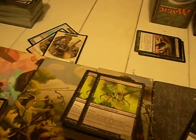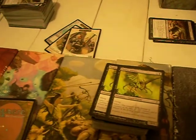Plague Stinger — this is one of the best infect creatures printed. It's a 1/1 flying infect for two mana in black. That's huge. It's got evasion, it's got infect, it's low casting cost. It's a really good creature.